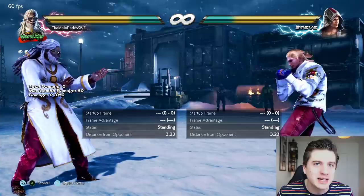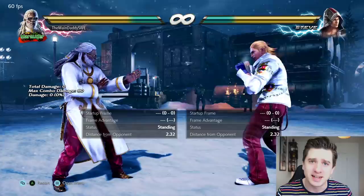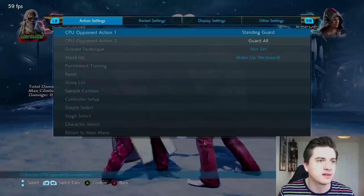Especially because you're not going to duck Leroy. Yes, it's a high, but he has forward-2 long-range mid launcher, down-1 plus-two orbital, back-4 — name a mid, he's got it. So you're not ducking this character. This move is ridiculous.